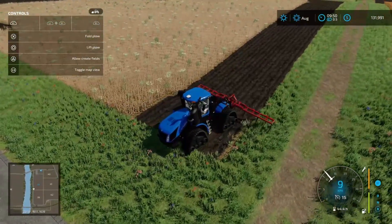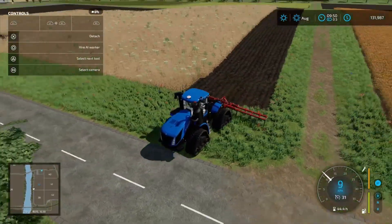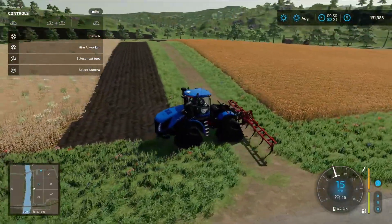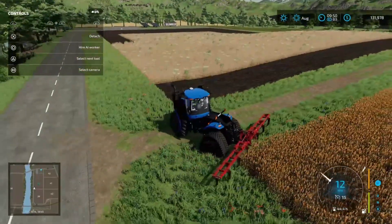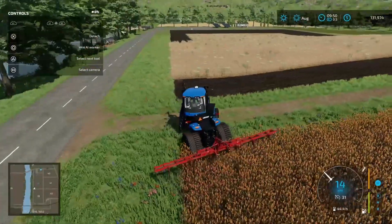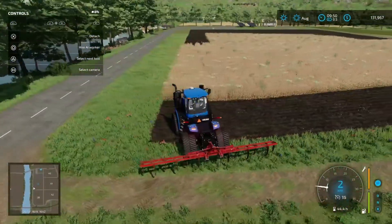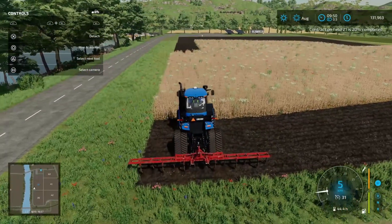We just missed a bit there, so I've dropped that back down. It looks like we've got some sorghum just behind us, and I don't think we can destroy it because we don't own the field. Let's just test that out. Yeah, you can only destroy the crops that you own. Steering takes a little bit of getting used to on these articulated tractors.